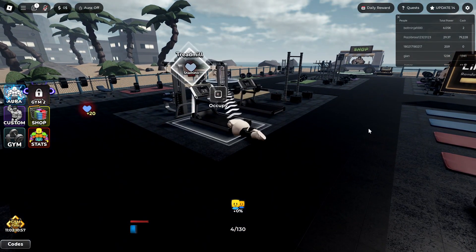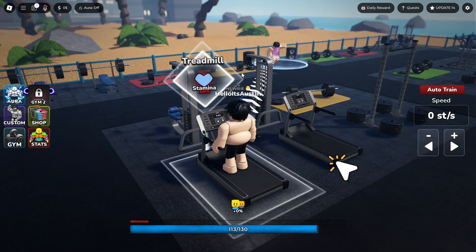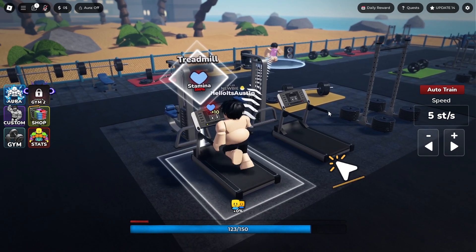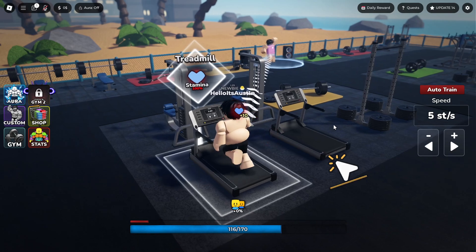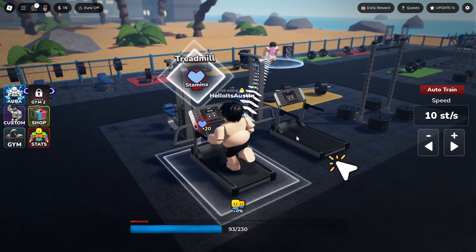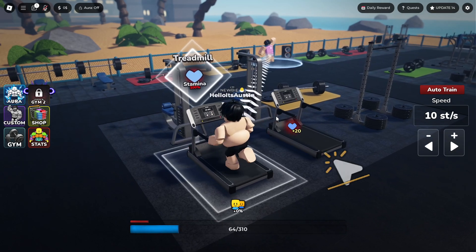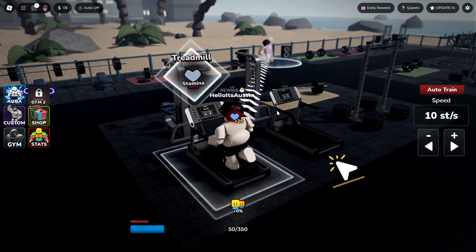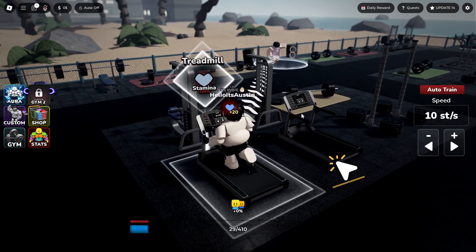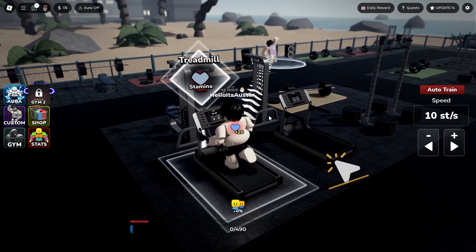We need to step up the speed — okay, we just failed. Let's try it once again. Let's turn up the speed to 5. We click and we actually start running. This is actually really cool — this is like one of those workout games on steroids. This is absolutely wild. It's so well done. I have to say, this is the best one on Roblox. Look at the cutscenes, the camera angles, and all these menus — it looks amazing.